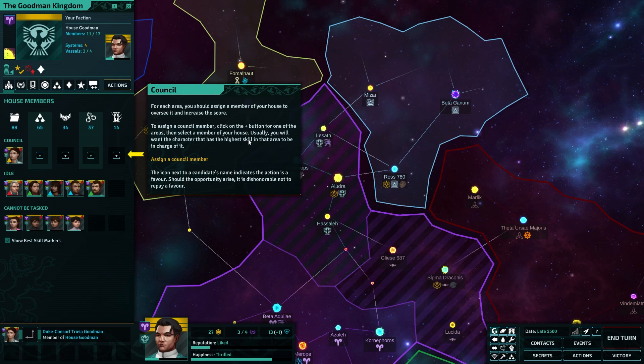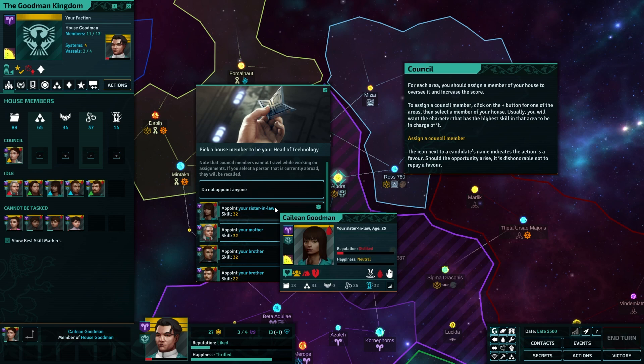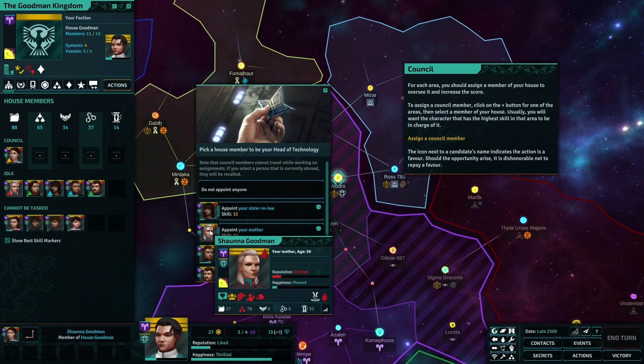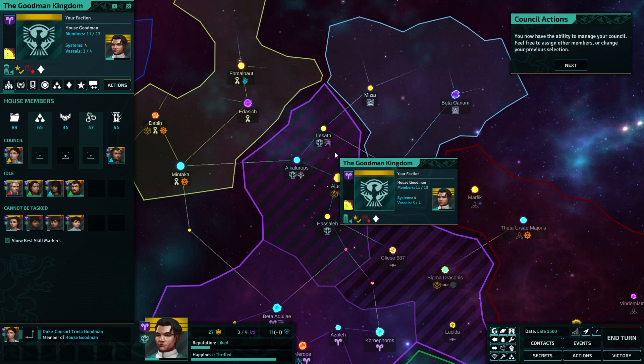To assign a council member, click on the plus button. Pick a house member to head your technology — skill 32. Appoint your sister-in-law — reputation: disliked. What about mum? How do we get along with mum? Disliked. Oh, everyone hates me. Your brother — yeah, he can have the job. Here you go bro. Signed your brother as head of technology. Nice. I like the little art, all the little pop-ups — it's actually really good.